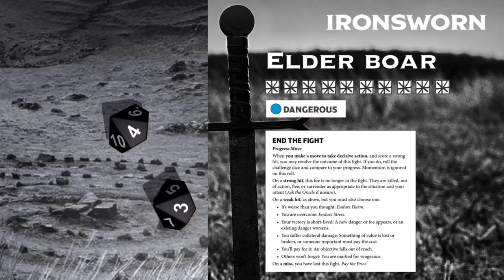Since I have the initiative after that last strong hit, I'm going to end the fight and roll the challenge dice against my progress of 10. And it's another strong hit! The boar, thinking itself tricky, tries to dance past Elvar's spear, but Elvar has hunted many a boar in his time and isn't fooled. He drives his spear into the boar's shoulder and it squeals. The beast pulls away and looks like it might be trying to decide between flight and a last attempt to gore him. The blood pouring from its wound tells Elvar everything he needs to know about this creature's chance of survival if it flees. With an almost sad sigh, Elvar spins the spear in his hands and drives it through the creature's heart, ending its suffering.